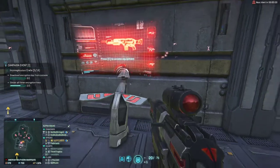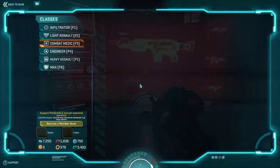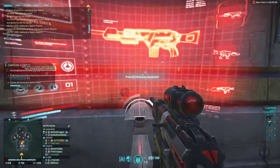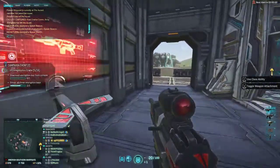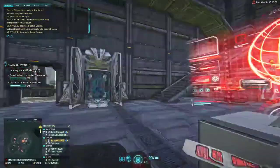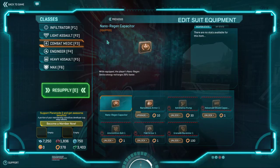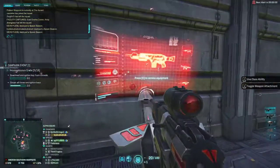It has a magazine of 20 rounds, as you can see, and an ammunition pool of 120. My source said 120 for the AMR-66, but in-game it shows differently — maybe I didn't put my ammunition belt on, which I don't. I think that's only for one class, so I can't equip it. That was a little off.